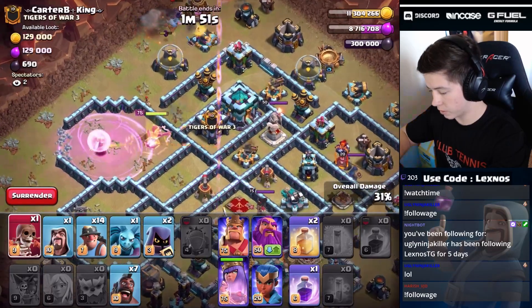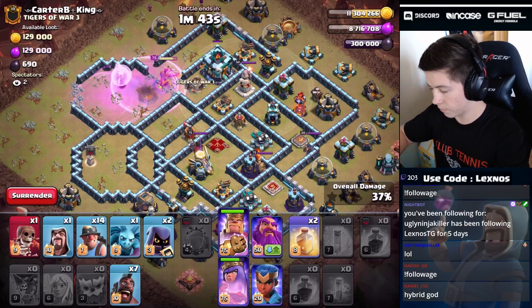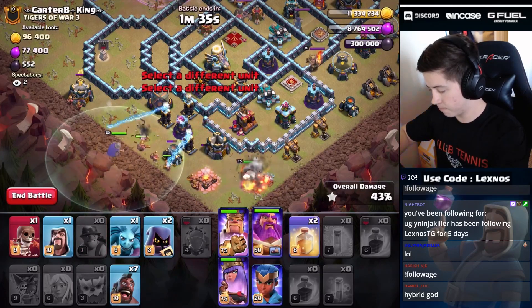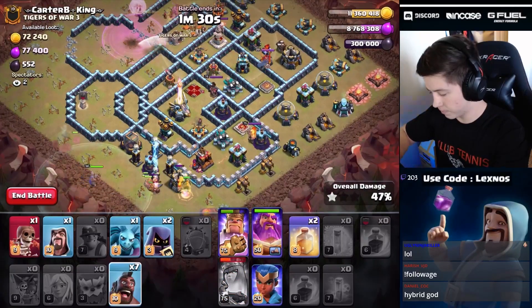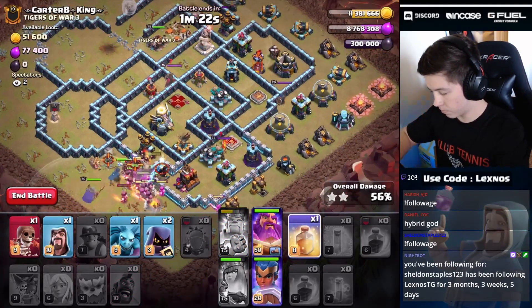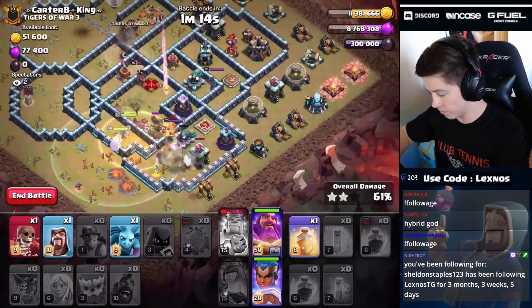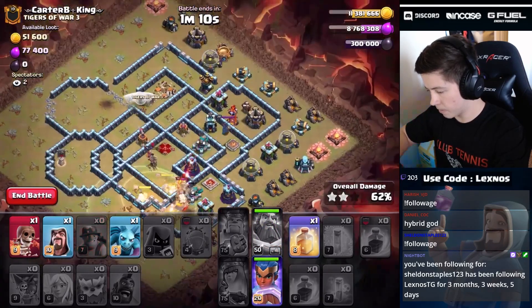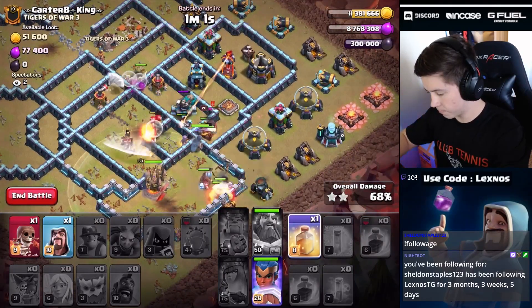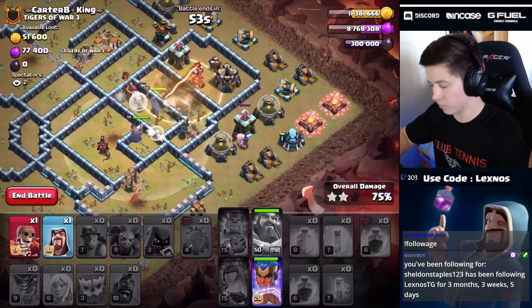Eagle artillery is already activated, which is not ideal. Wall breaker was successful — let's drop this yeti to hopefully tank the shots from the eagle off of the queen. Let's start the hybrid — we found teslas. Queen's doing okay but going to have to pop her ability. Our queen's going to die to the enemy queen, which is not ideal. We might get a healer swap — drop that minion up there. We got headhunters, that's good. The healer swap might just be op — yeah, the healer swap's going to save it.